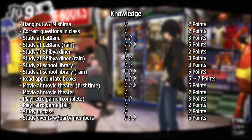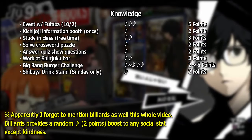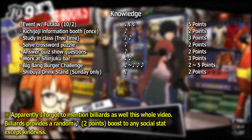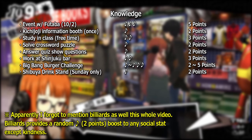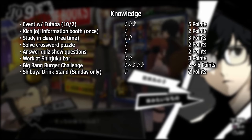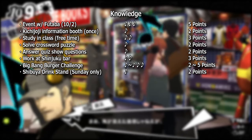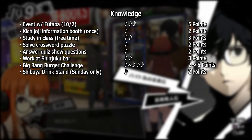Seeing a movie at the theater provides 5 points the first time and 2 points thereafter. Accepting study invitations from party members leading up to exams earns 5 points for each study event you attend. Choosing to study when given the opportunity to slack off in class gives 3 points. Working part-time at the bar in Shinjuku can give 3 points depending on the customer. Finally, you receive 2, 3, and 5 points respectively for completing each Big Bang Burger challenge, though zero Knowledge points are received if you fail.